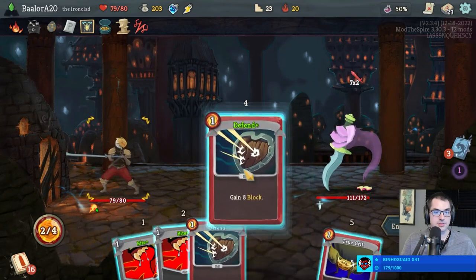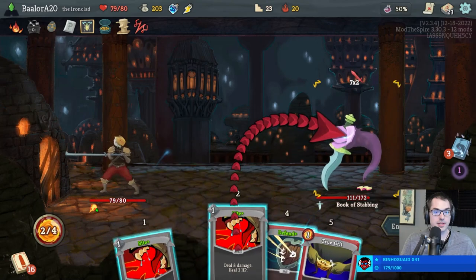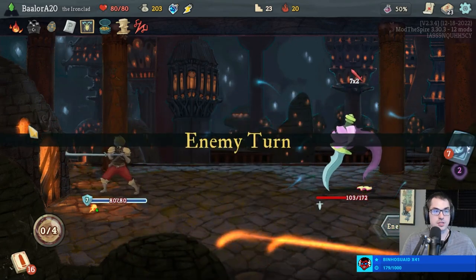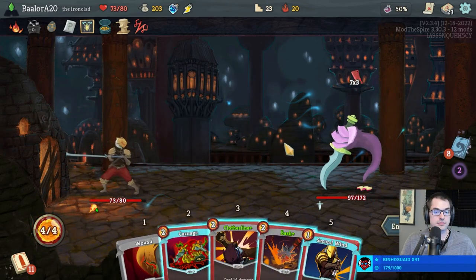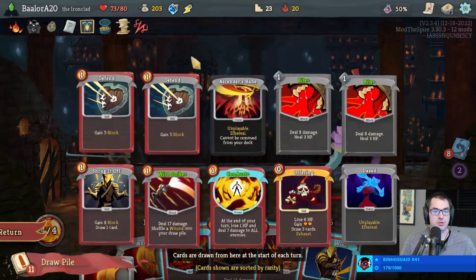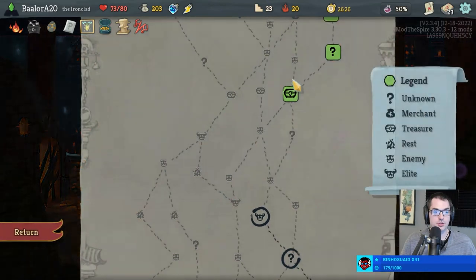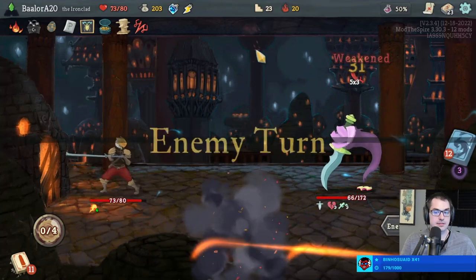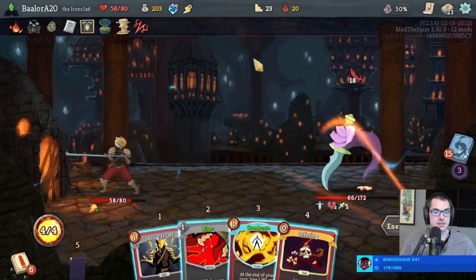Bite, True Grit — actually we're gonna take seven here, get another Wound. We don't mind them that much since they deal damage. And here I think we just Bash, Clothesline — we could Swift Potion, but I'm okay. Just Bash, Clothesline, take some damage, get our health back with the Bites. Seems fine to me.